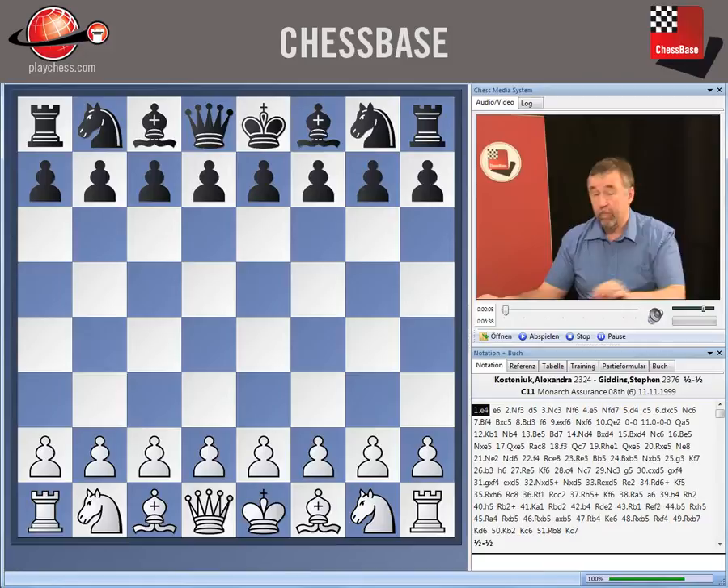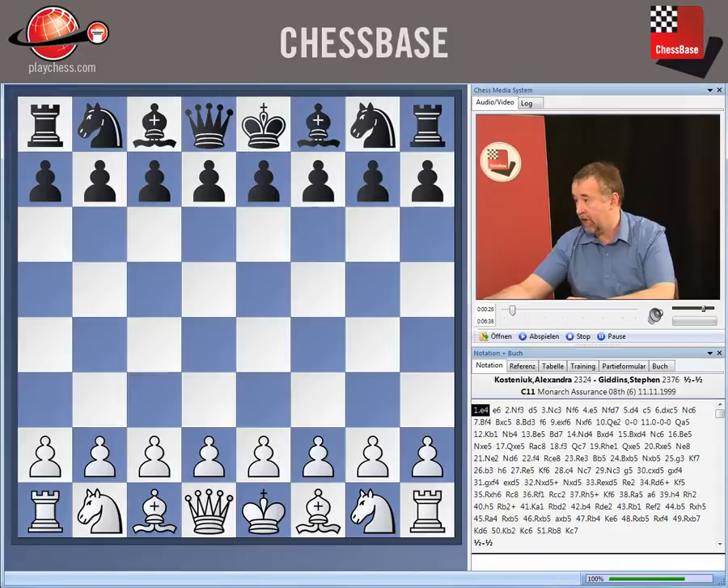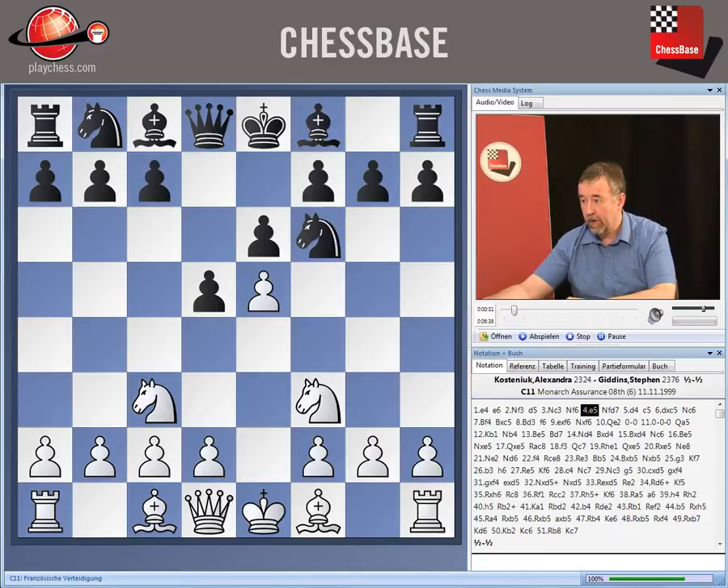In this next game, we see Black play rather better than the previous one, but even so, he ends up with quite a bad position, because in going for the counterplay, he neglects control of the d4 and e5 squares, and White manages to occupy those quite effectively. The game is played between a young Alexander Kosteniuk and Steve Giddens in 1999.